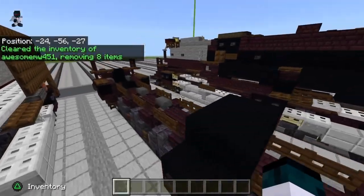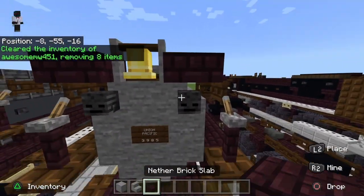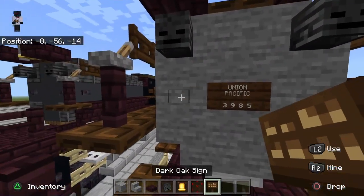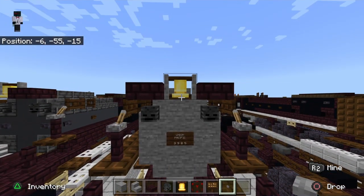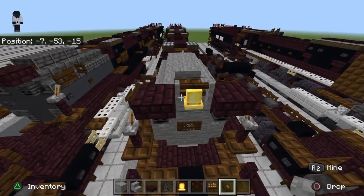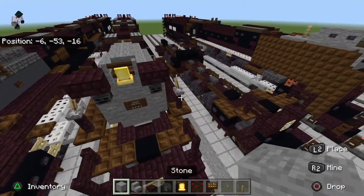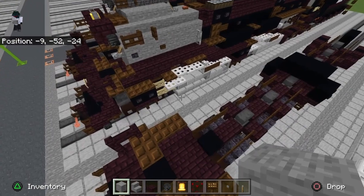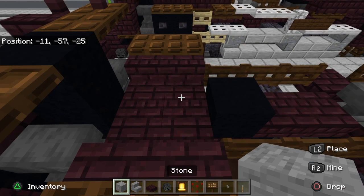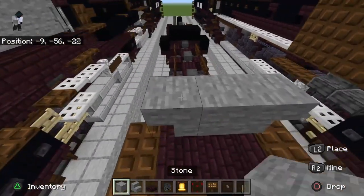Now let's move on to the more fun part — the smokebox. Get out all the following materials. If you don't have structure voids, you can substitute with a skeleton skull placed in front of the trap door. Starting from here, place your stone here — place one there, go up, destroy the bottom one, then place two stairs like that.